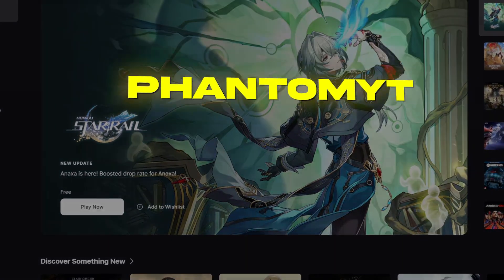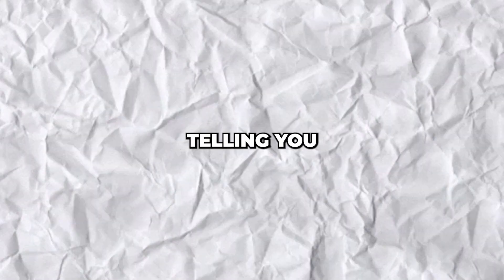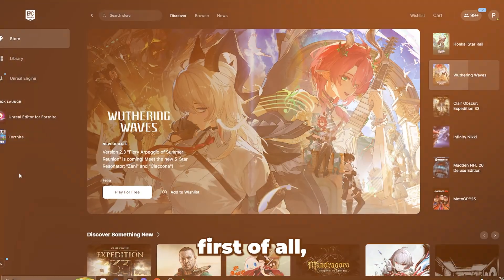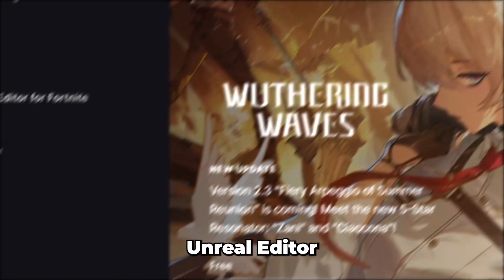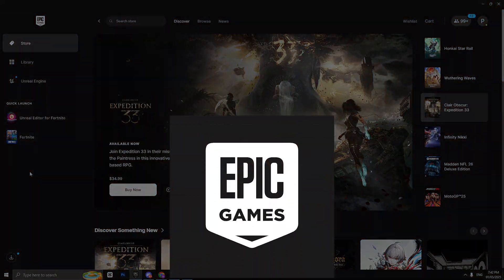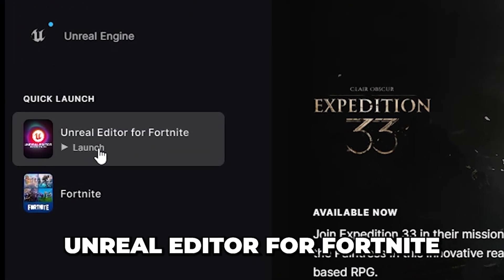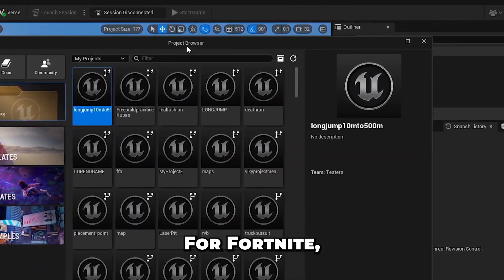Hello everyone, it's me PhantomYT, and in today's video I'll be telling you how you can make this 1v1 in UEFN. First of all, you will have to download Unreal Editor for Fortnite via the Epic Games Launcher. Once you are done downloading, double click on Unreal Editor for Fortnite to open it.